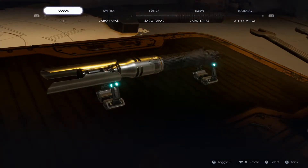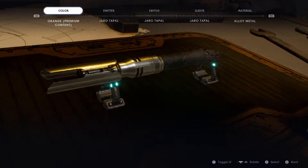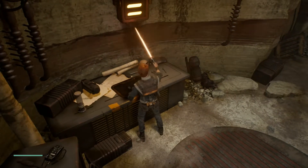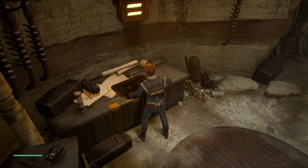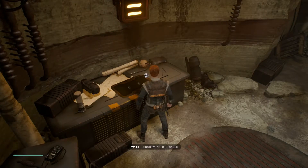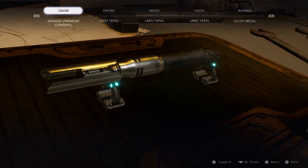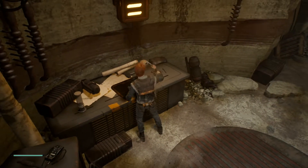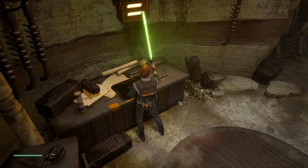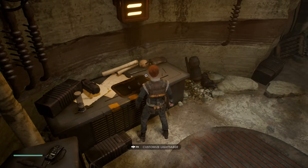Okay, color. What colors are there? Green. Orange. Let's see what the orange looks like. Ooh, that looks... okay. Let's see the green. Ooh, I think I like the green. Yeah, let's stick with that.